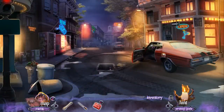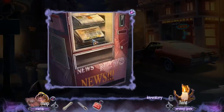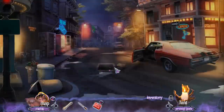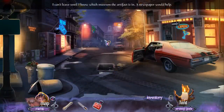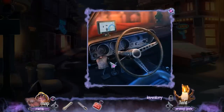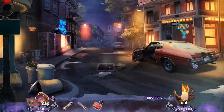I just can't get over how shiny this car is. Let's see what's over here now. It doesn't run on wishful thinking — I need a coin. Fair enough. I can't leave until I know which museum the artifact is in — a newspaper would help. Really? A file and a wrench. Kind of cool that this car keeps zooming by. I don't think I have the ability to do anything in here.